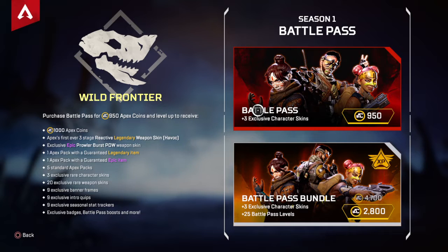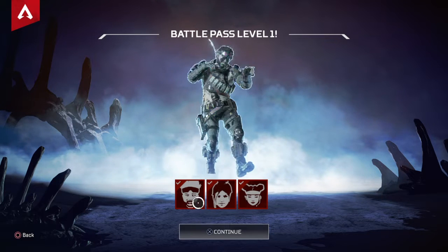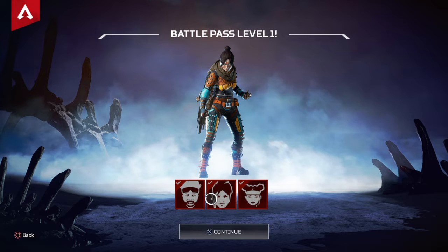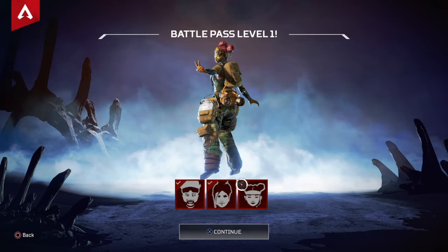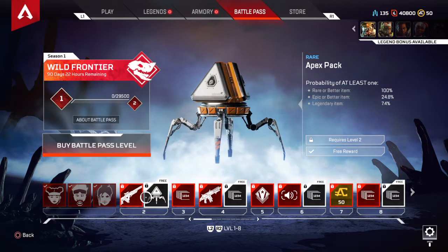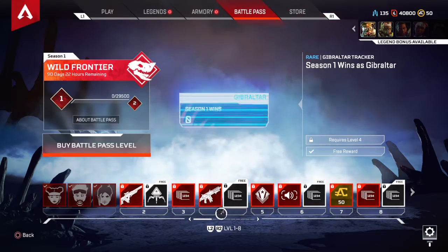So it's about 950 Apex Coins, which is what I'm buying right now. I'm not buying the bundle, because you can just unlock it. So here we go — we officially bought it. I unlocked the Mirage skin, which is basically like a jungle themed warrior. The Wraith skin — I don't know. And Lifeline, which honestly is more like a default Lifeline with some face paint. Nothing really special there.